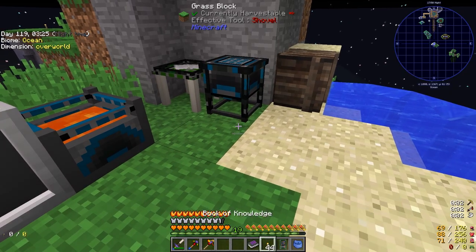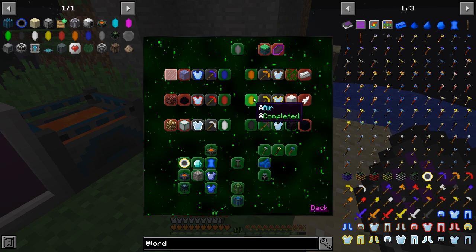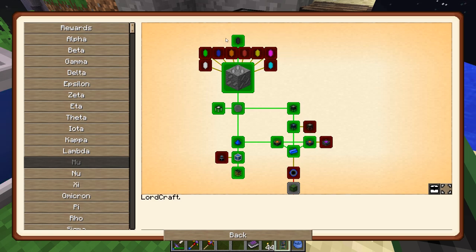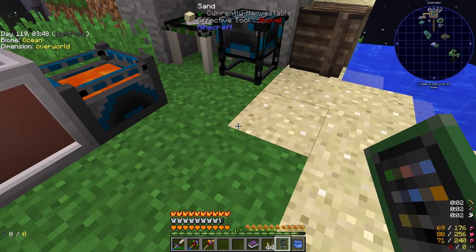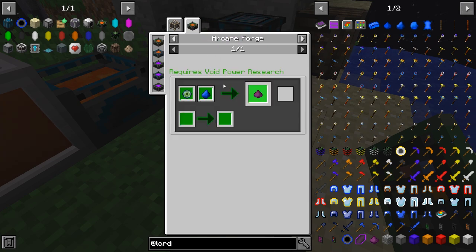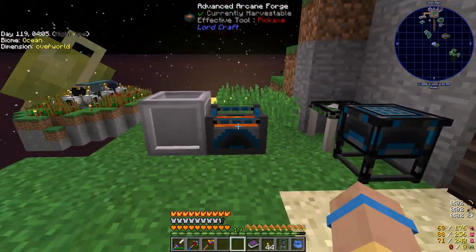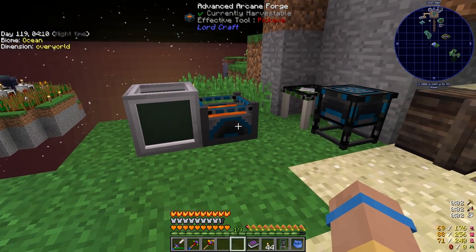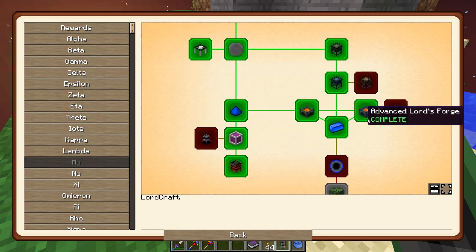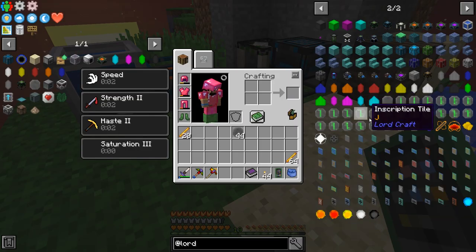We're finally ready — now that we have all these unlocked — to craft all of the different crystal types. In fact, that is one of our quests. All we've done is make the dull crystal. We need to make all these other colors, and some of them, like the pure crystal, are made by combining all your other crystals along with some void catalysts, which require Eyes of Ender and these mana-infused shards. Just a whole bunch of stuff. Hopefully today we'll make the Void Forge.